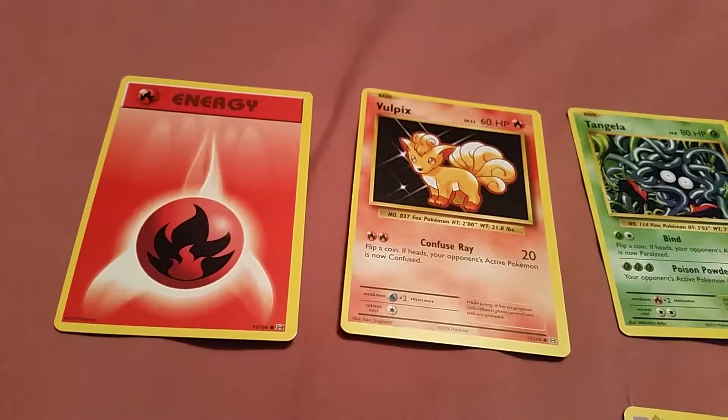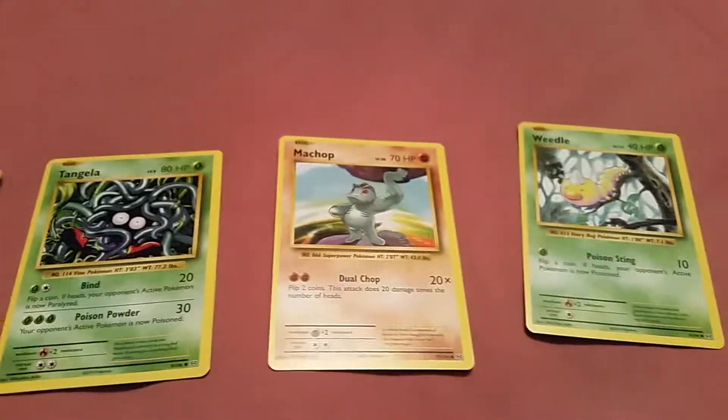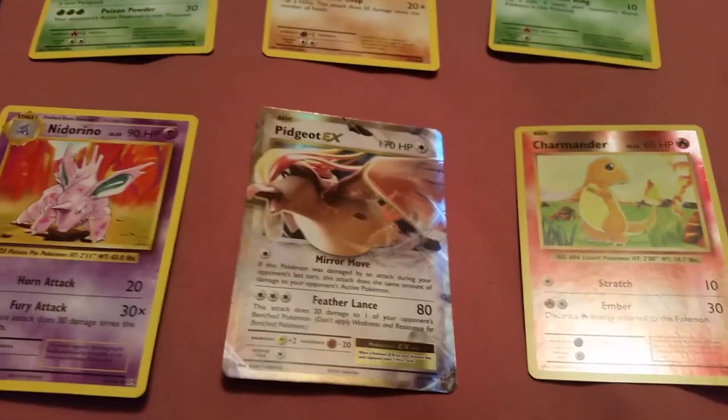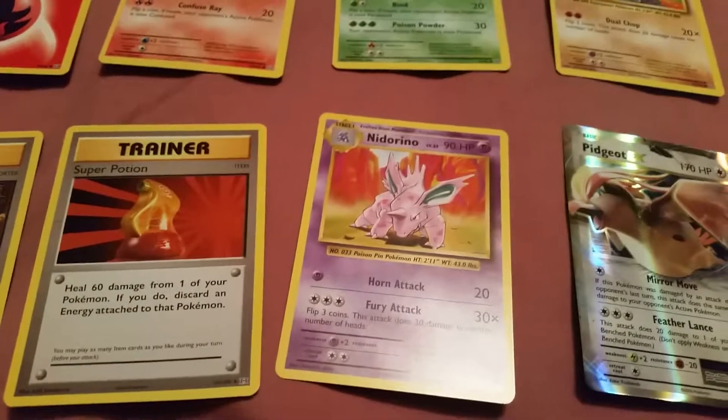So first X and Y Evolutions pack. We have Fire Energy, Vulpix, Tangela, Machop, Geodude, Charmander, Pidgeot EX — oh no, yeah it's EX. Nidorino and Trainer Cards.